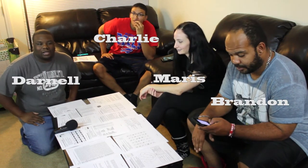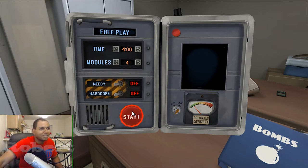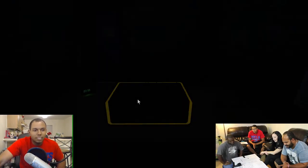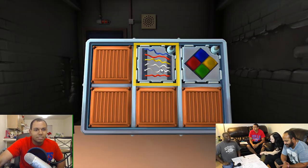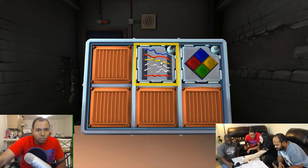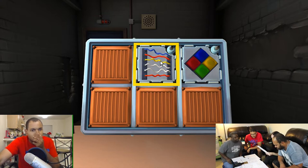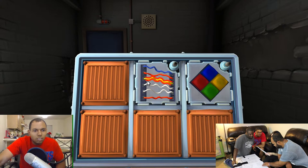Hey guys, this is our first episode of The Couch. Today we're playing Keep Talking and Nobody Explodes, and Robert is our bomb defuser. All right, what do we got? There's one, two, three, four — six wires. One yellow, two white, two red, one blue — two white, one blue. One yellow — cut the fourth wire.